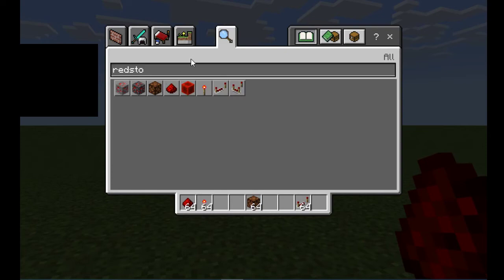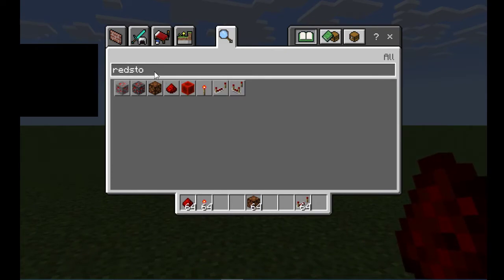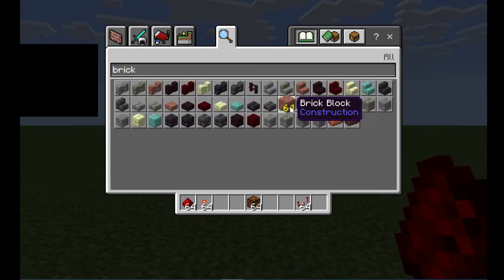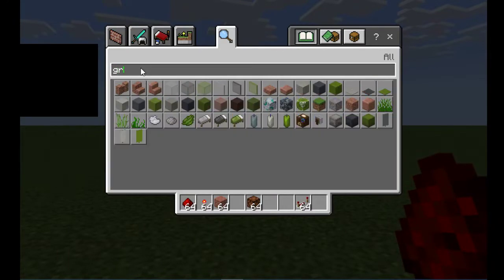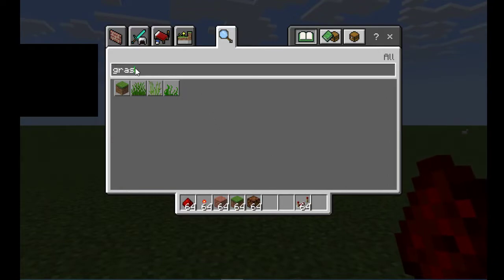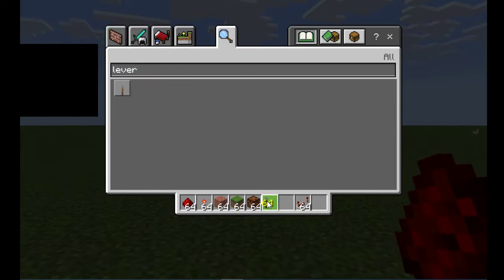You'll need some regular blocks — I tend to use the brick block. But if you make a mistake and tear up the ground you can always grab a grass block just in case. You'll definitely need a lever — that's going to be your input, your switch input. I think that's all I need for now.